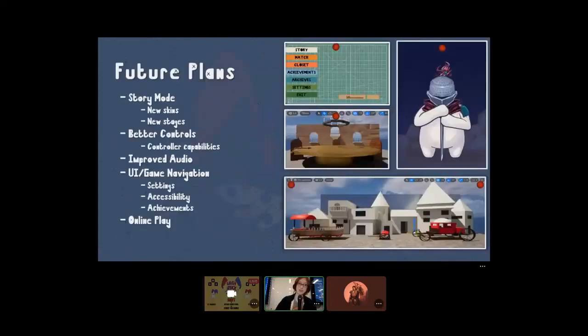What you're really here to see is our future plans. We're planning on introducing a story mode to our game, which introduces new skins and new stages — some including a parade, some including the Knights of the Round Table, where you can fight and our little knight is shown on the side. We're thinking about adding better controls, because right now it's just two players on a keyboard, so we're thinking of adding controller capabilities.